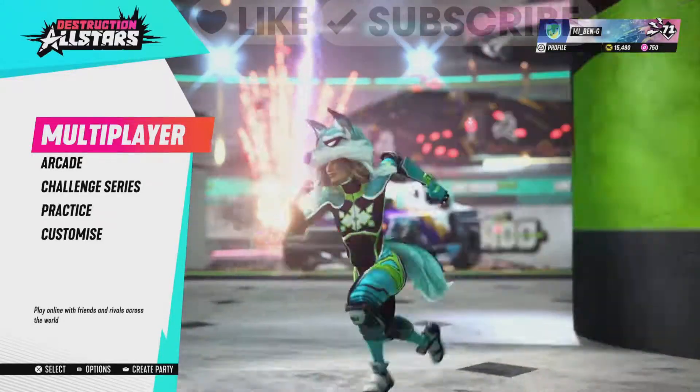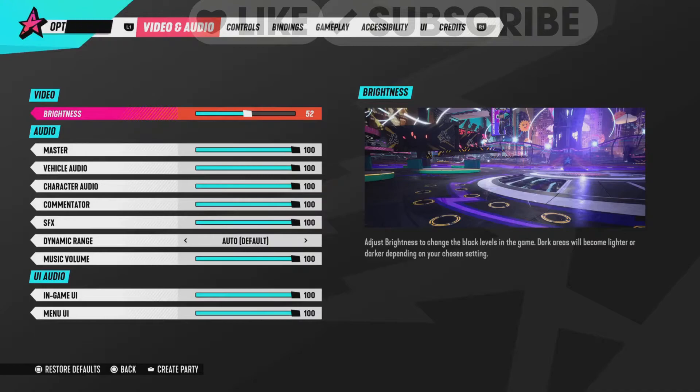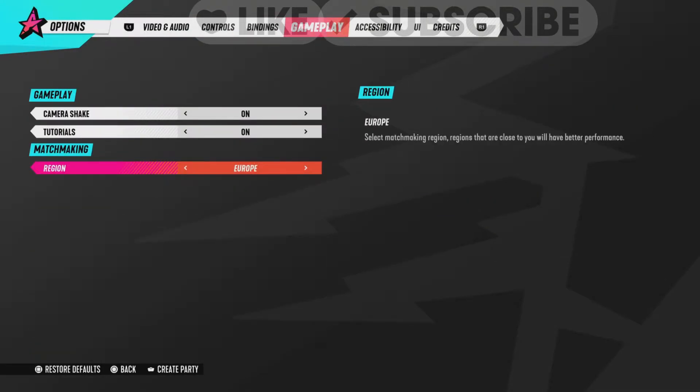Whether it's late at night or early in the morning, all you do is go to your Options menu, then go to Gameplay, and basically you're just changing your region. I find that the U.S. Central region works really well at times, especially early in the morning.